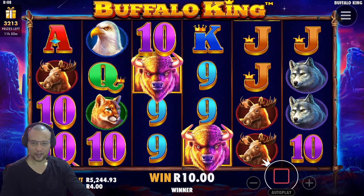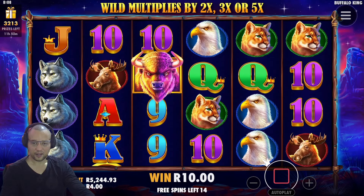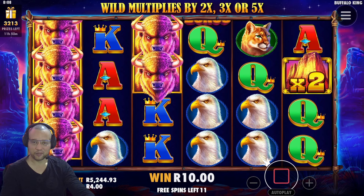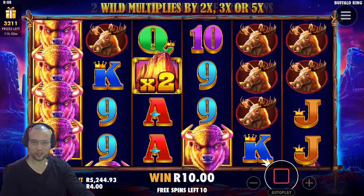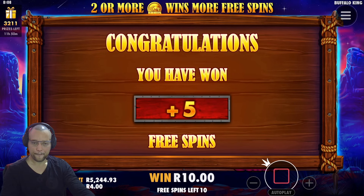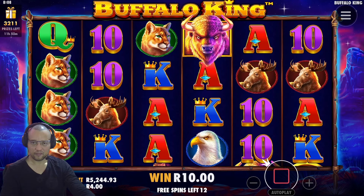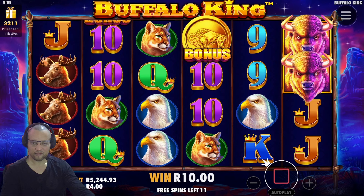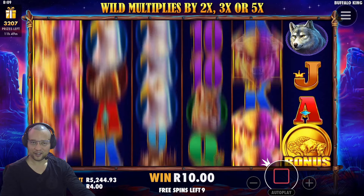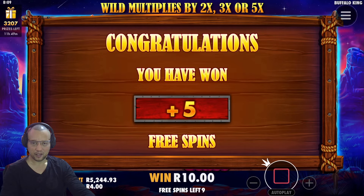Or not. Let's see how far we get. So many dead spins — I hate that when you get the re-triggers, they give you so many blank spins. Look at those buffalos — I want to see buffalos with some 5X, that would be nice. 14 spins left. Dead spins — 10 Rand in this bonus. Another re-trigger taking us up to 14 free spins. Come on.